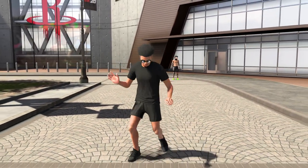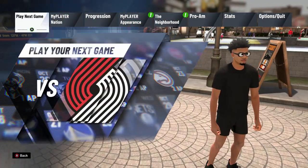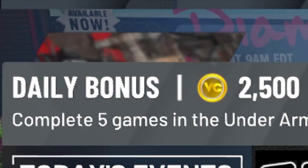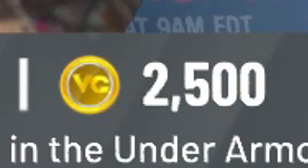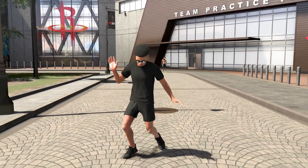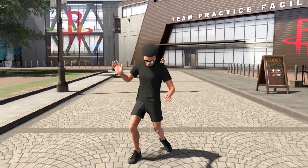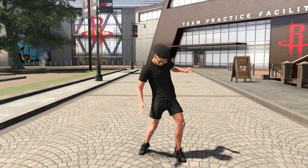When earning VC, one of the easiest ways to do this is by simply opening up the navigation menu, going over to where it says the neighborhood, and then it's going to have a display bar. If you look at the top heading of that display bar, it's going to have a daily bonus every single day, and it's going to be different every day. Like the one for today is 2,500 VC — all you have to do is complete five Under Armour cages games before the end of the day. Because of the support I've gotten lately, I'm going to do every single thing I tell you in this video. I'm going to show you the before and the after.